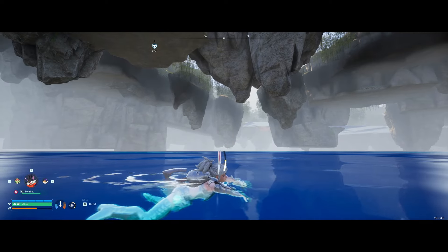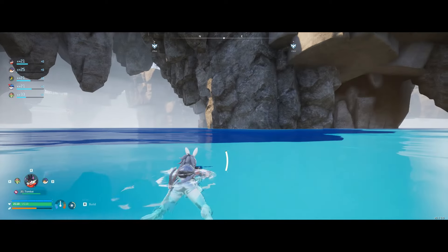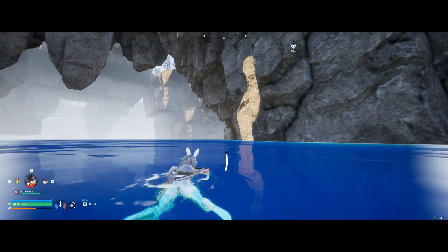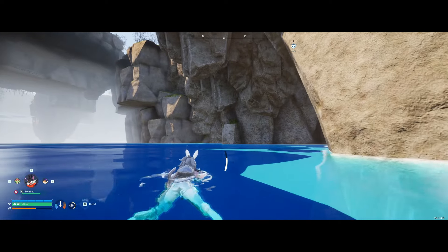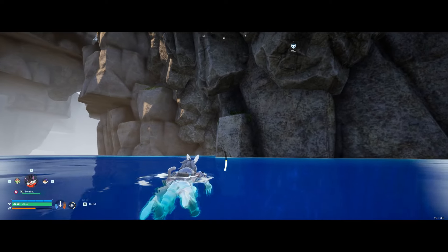I noticed my stamina is starting to drain right away, so it's going to take a couple of tries. I go back to the main title screen again, load up the game, and start back in the same place as before, but this time with full stamina. I try a little bit of trial and error, trying to grapple and climb my way up, and eventually I find a couple of ledges where I'm able to pull myself up.